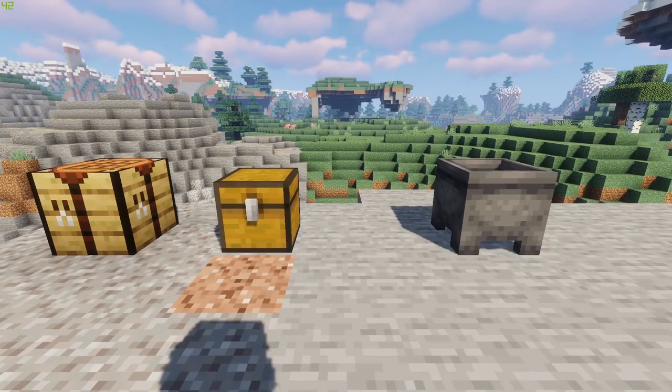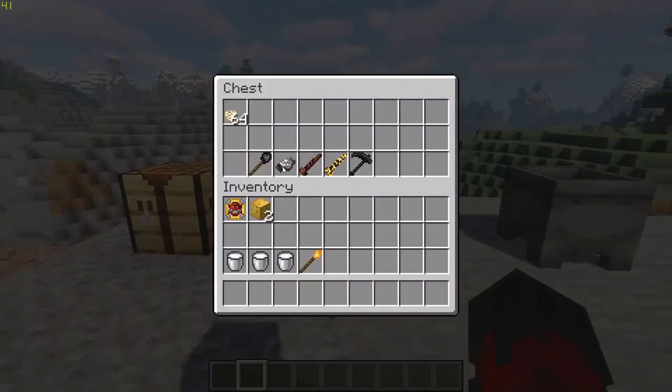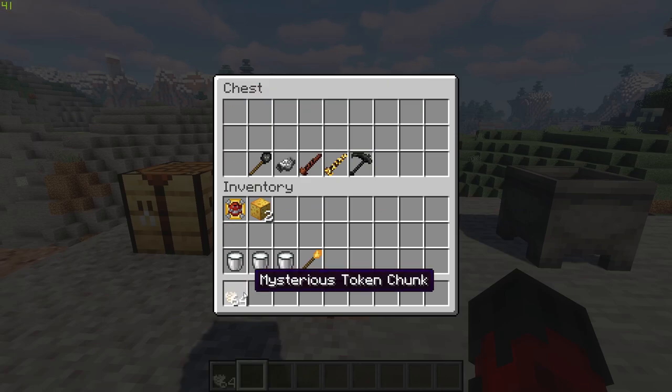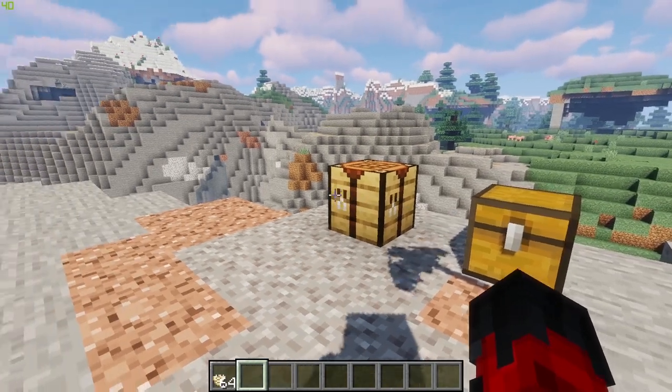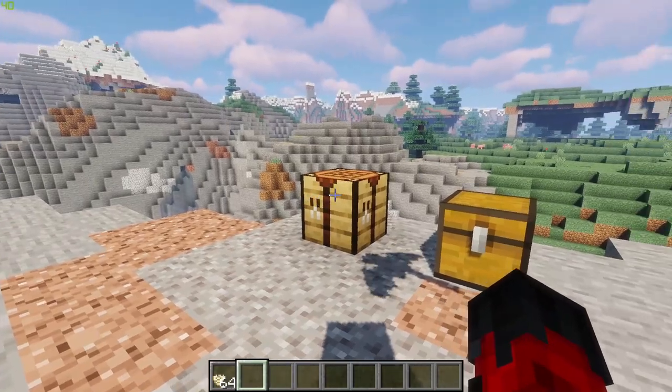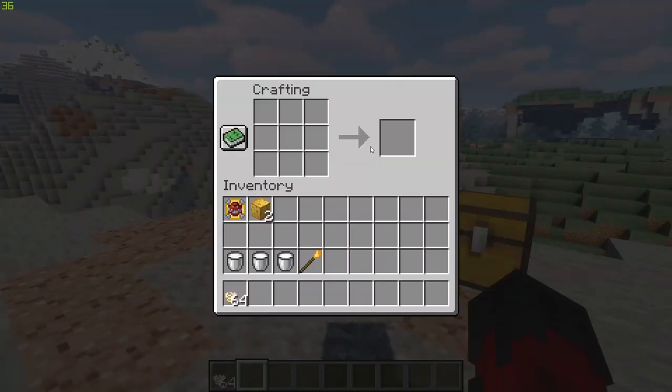To get to Ratlantis we obviously need to build a portal, and that is done by collecting mysterious token chunks. They are dropped from rats and can also be found very rarely in chests around the world. I want to emphasize just how rare these tokens are — the wiki states they are extremely rare. Ratlantis is a special place and it's not going to make it easy for us.